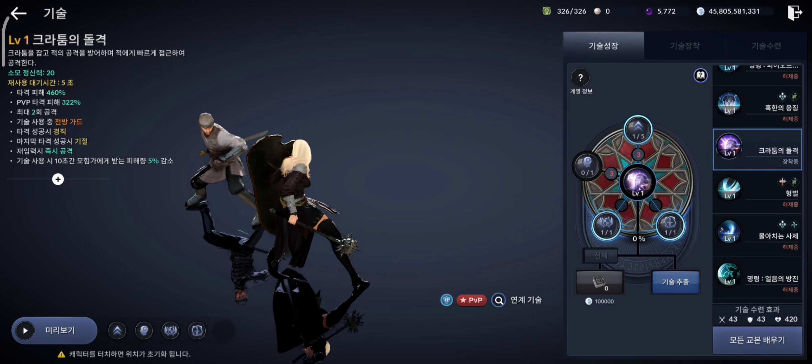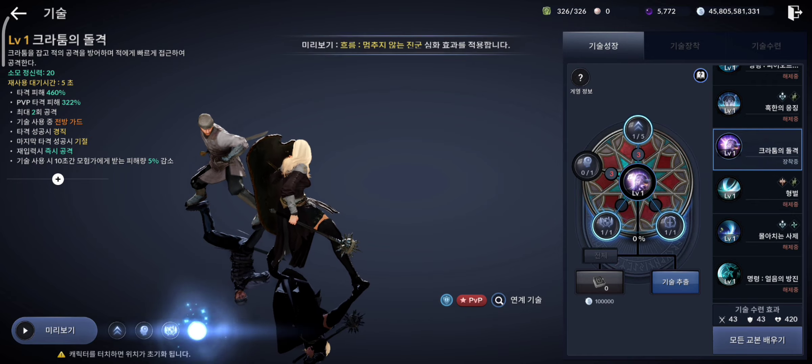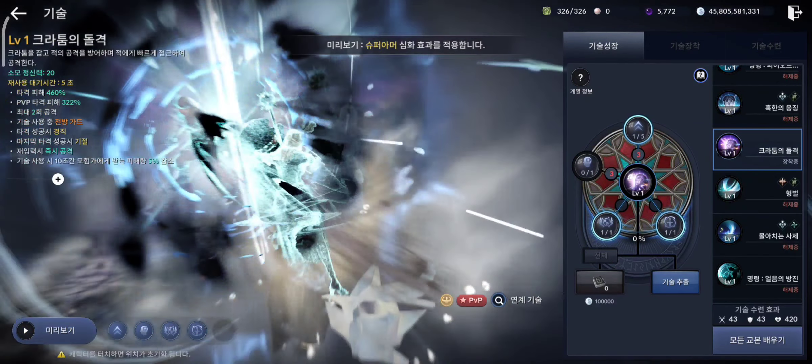Now let's see nova class buff. This is the buff skill for nova class. You can now use this skill quickly after using the basic attack skill for nova class.